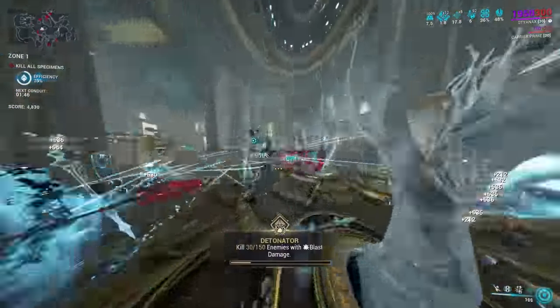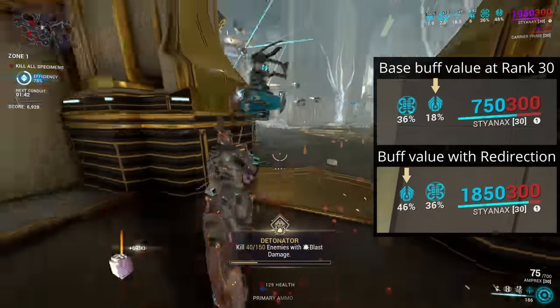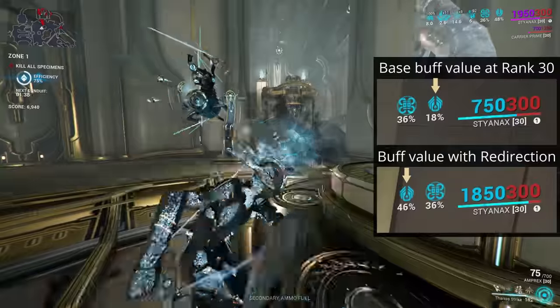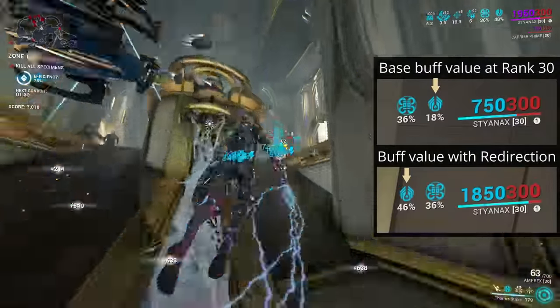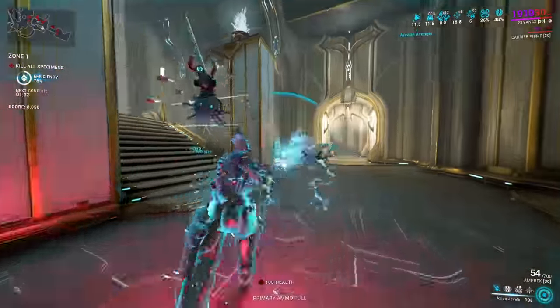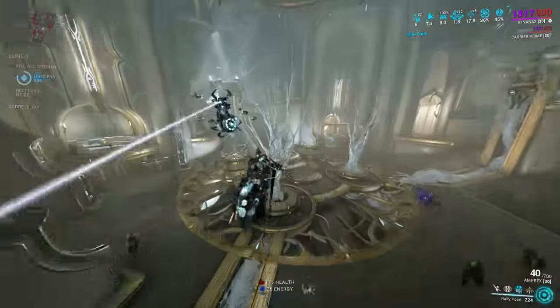His passive is a critical chance buff to Styanax's weapons. Every 40 shields or overshields is 1% extra critical chance, or 2% for spearguns. This buff is additive with critical chance mods. Seeing as how Styanax can produce shields and overshields through his kills, this is a buff you can work towards by keeping enemies under control.